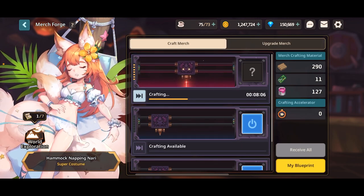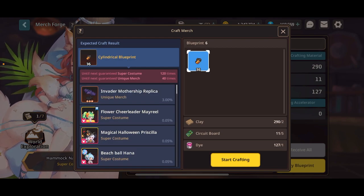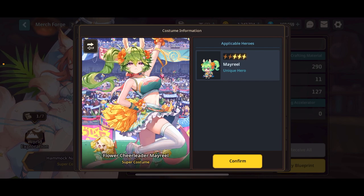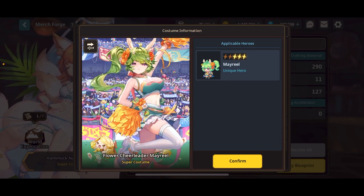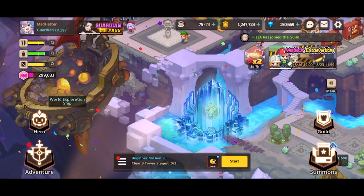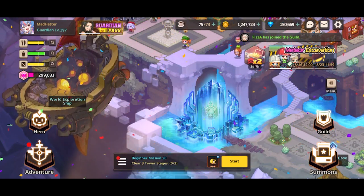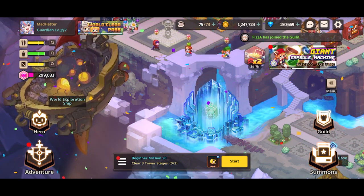You can also get super costumes from here, but I don't think that's what you're here for in a merch guide. Super costumes are just really nifty accessories that look really, really good — they're awesome skins. They do have a collection bonus, but as a new player or mid-game player, that's not really your worry. It's just something you'll get with time; you can't really speed it up. It's a pure RNG process.